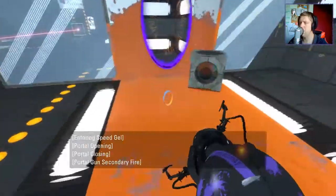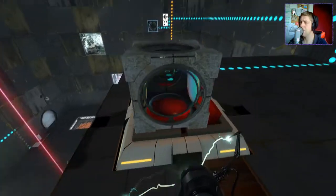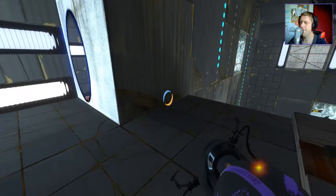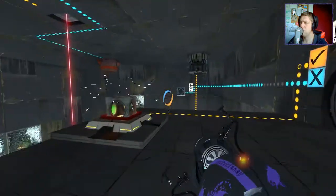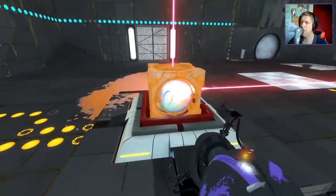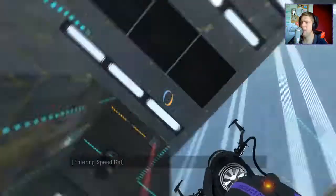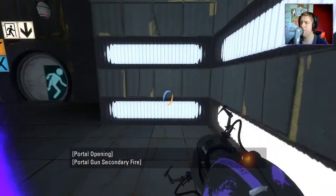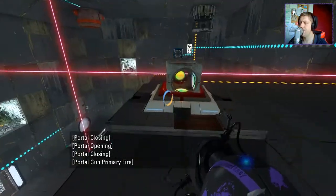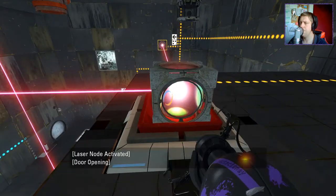Do we need both of the cubes? I don't know, that's a good question. No, all we need to do now is do what I originally thought - turn it towards the panel here. It should be orange. It is, thank goodness. One there, one there. And totally miss. Excellent.